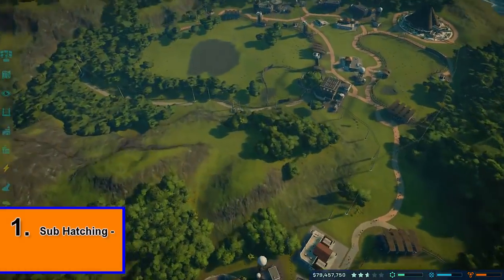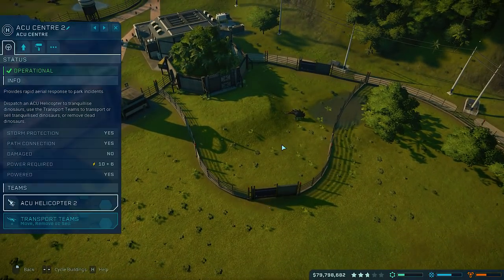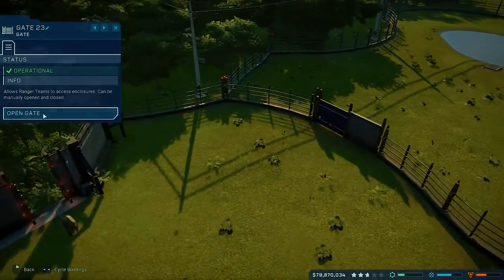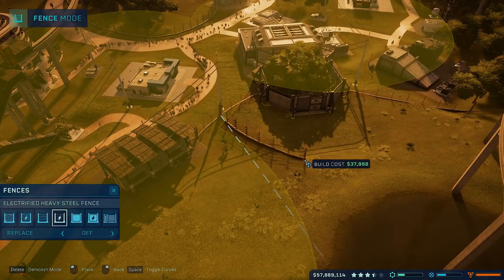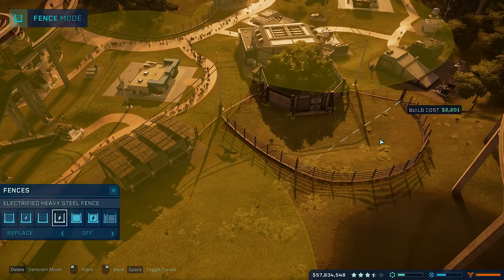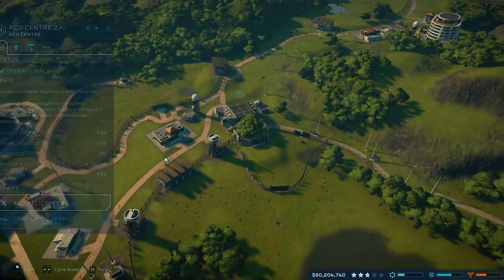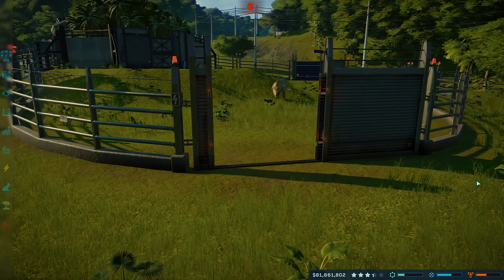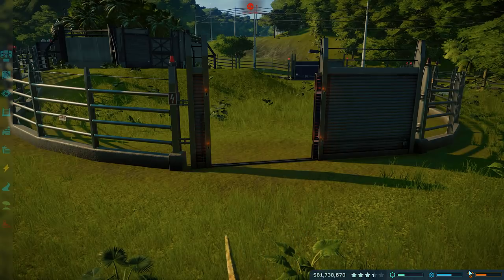Kicking off this list, my first tip is to start submarine hatching your more advanced pens when possible. This is basically when you add a small mini enclosure directly onto the side of your Hammond lab. The reason for doing this is so that you can use the same Hammond lab to release different dinosaurs into the same pen but not have them kill each other straight away. You can use that area as a temporary holding bay and then either release your dinos into different pens or transport them across the park to another pen.